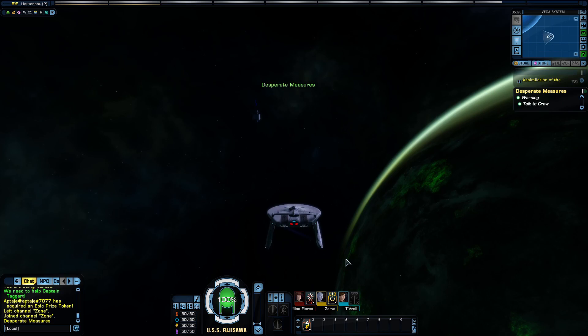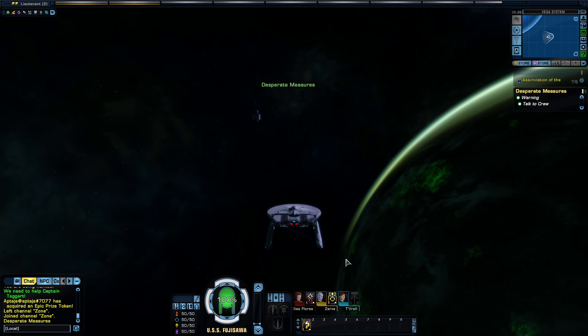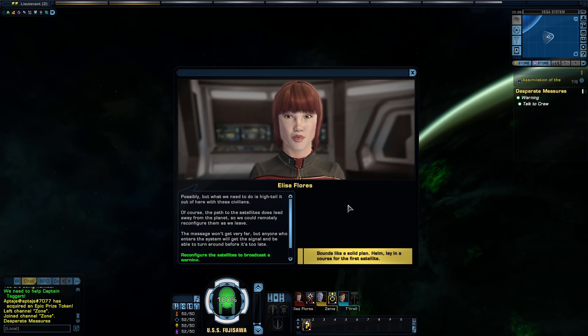We're packed to the brim with civilians, Captain — I don't think we could fit one more soul on this ship. Communications are still jammed. The immediate problem is the civilian ships in this system. Vega's a huge trading outpost — there are always ships traveling here. We need to warn them — the Borg have taken over. Can we reconfigure the satellites in the system to send an automated warning? The path to the satellites does lead away from the planet, so we could remotely reconfigure them as we leave. Helm, lay in a course for the first satellite.